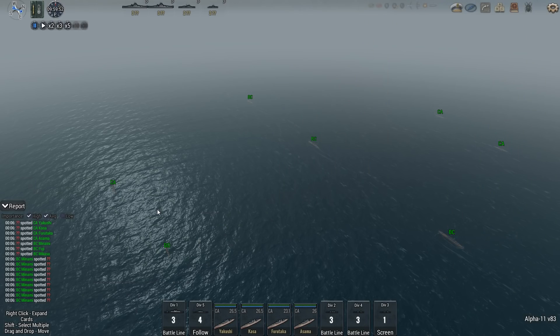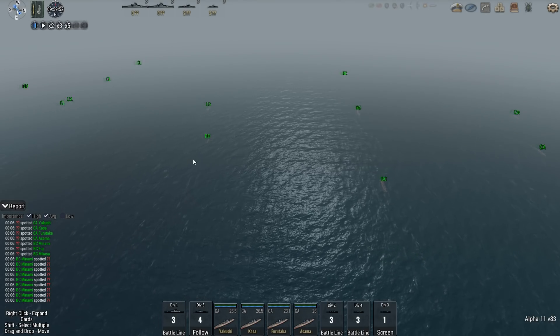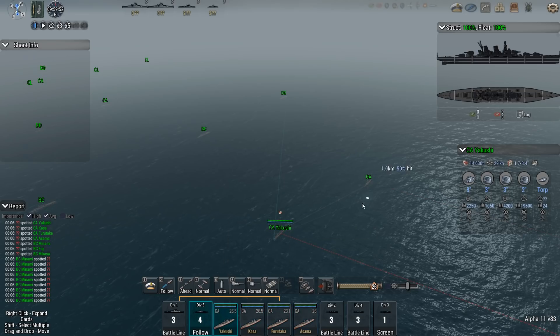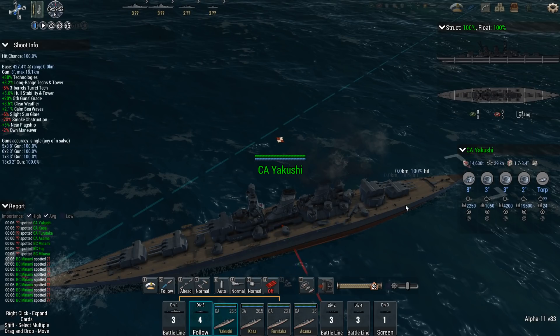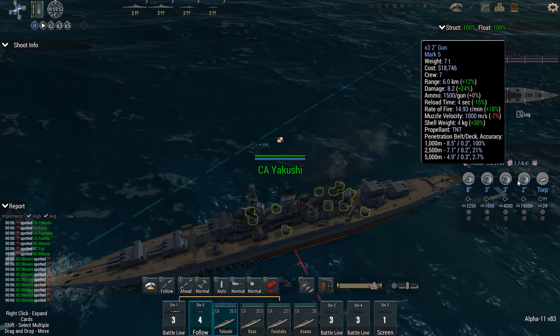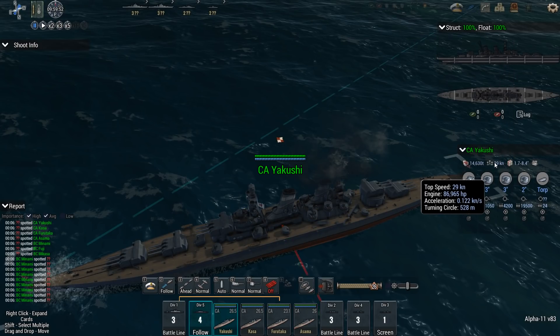Alright, here we are in the battle. I decided to check out the formations and sort them out. We have the battlecruisers Minami, Mikasa, and Fuji. These guys are going to be followed around by my heavy cruisers: Yakushi, Kasa, Furutaka, and Asama. These heavy cruisers sport some torpedoes — a mere 3 per side, but they range out to 22 kilometers, which is really nice. They have 8-inch guns — 15 of those, backed up by a lot of 3-inch and 2-inch guns, so at shorter range they're potent against destroyers.